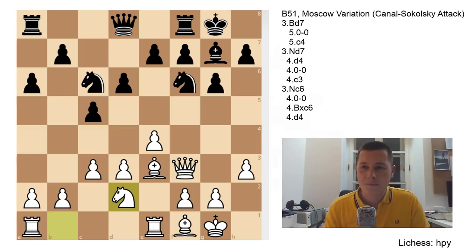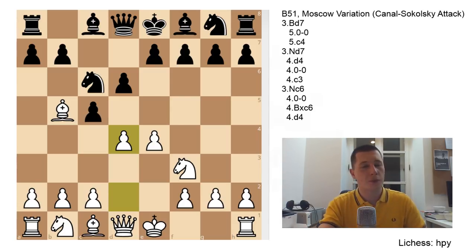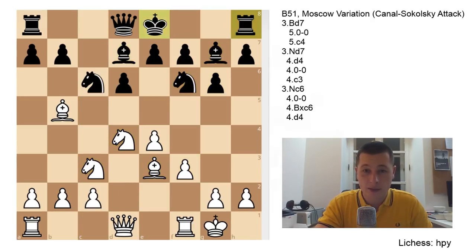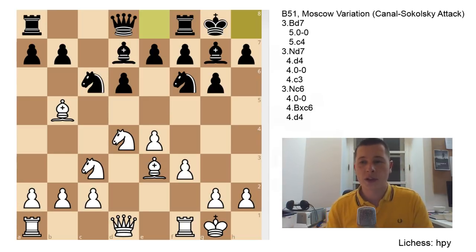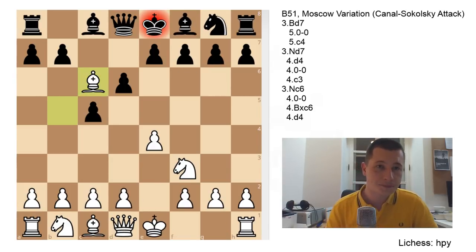So that's the move Nc6: three options - either castles, takes, or d4. I think d4 is the best and most aggressive move because you open up the position and put immediate pressure on Black. The English attack setup is what I like to play. But on the other hand, most Sicilian players might be comfortable in those setups, so the Bxc6 take might surprise them. Decide what you want to do.